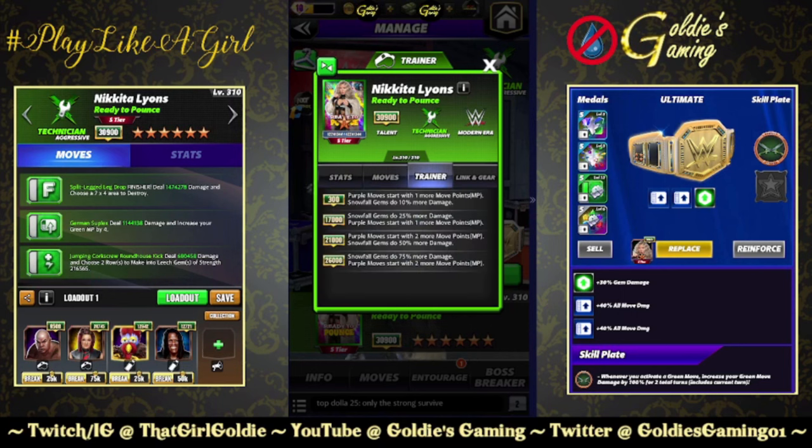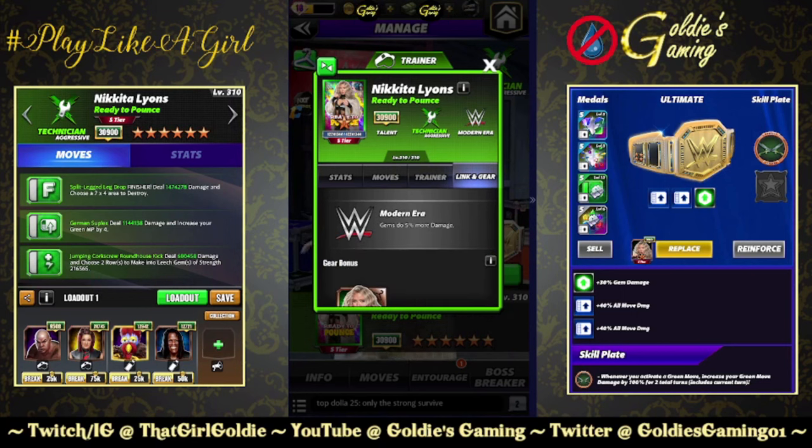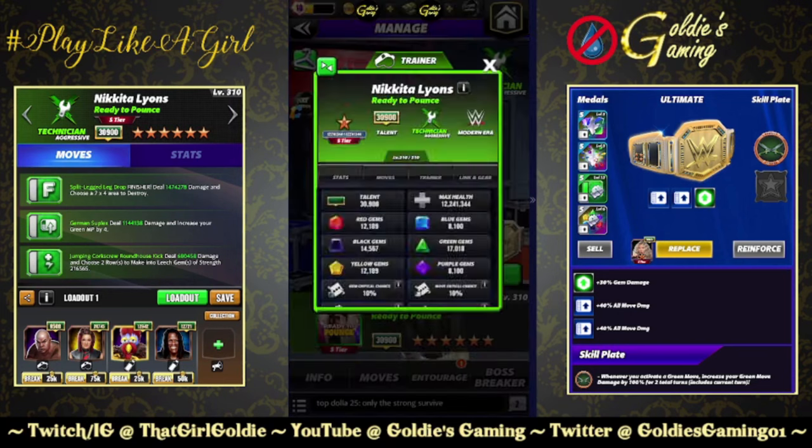Trainer ability at 26k purple: move starting with two more move points, snowfall gems do 75% more damage — we showcased this ability in the Wesley preview. NXT link: any color moves start with one more move point, modern era gems do 5% more damage, and just the one standard set of gear.